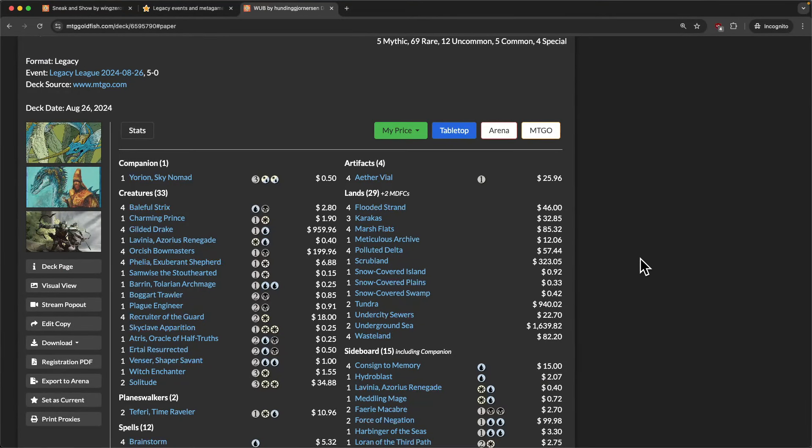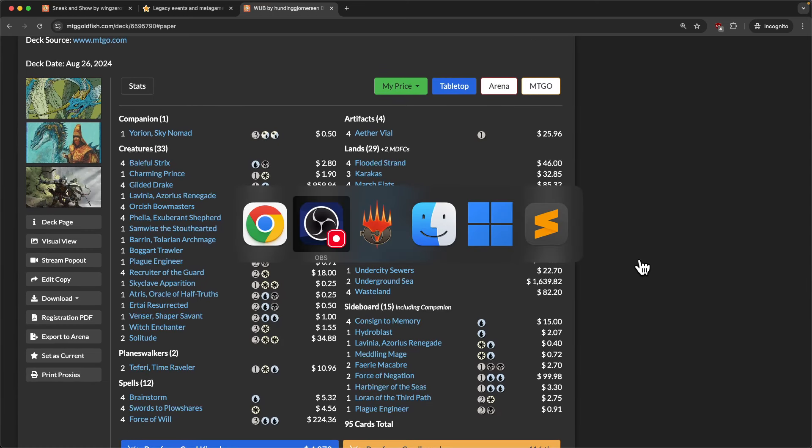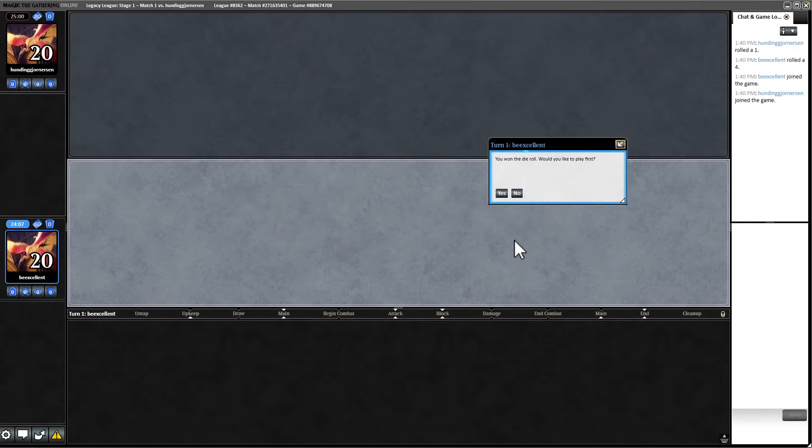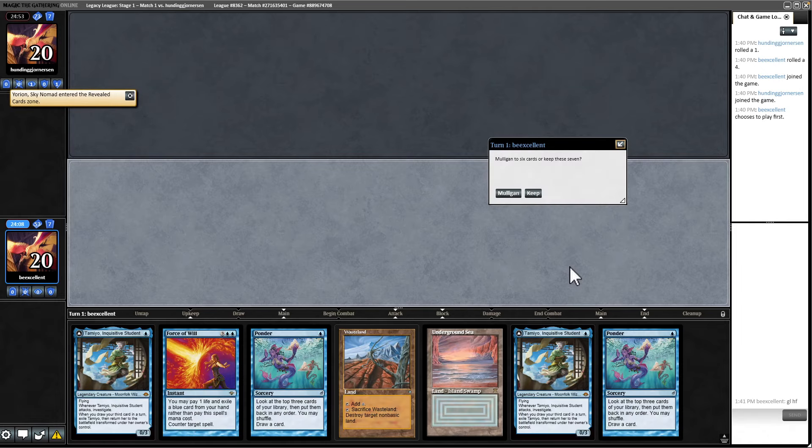We're back for round one versus likely Esper Vile, which is really cool because I love playing both against and as Esper Vile. It'll be interesting to see if they can keep up with our value. We are on the play. They do in fact have 80 cards and will reveal Yorion as their companion. This is a keepable hand, though not fantastic because they do play Wasteland.